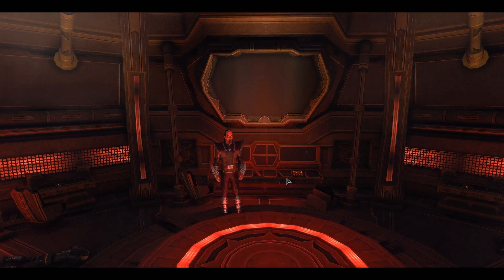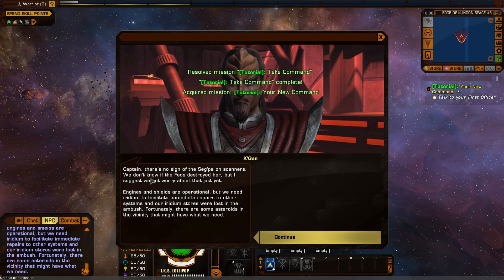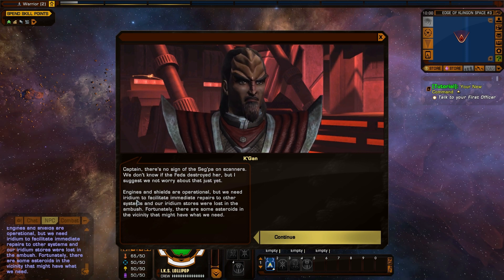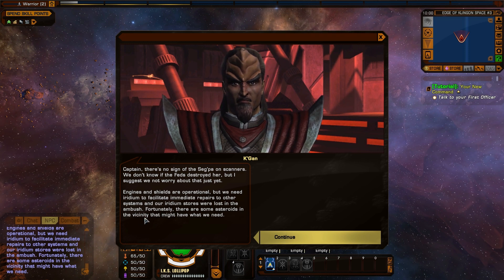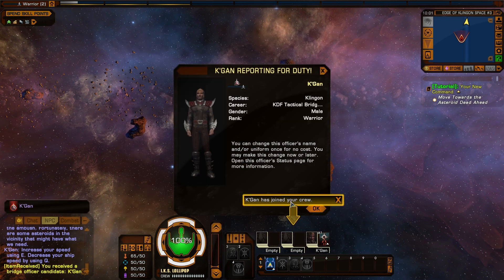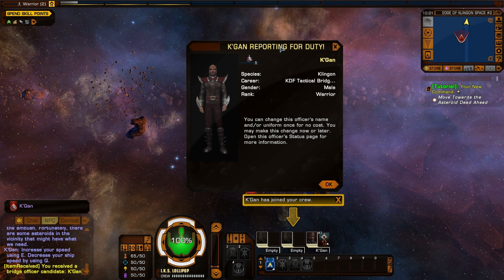Take command. Captain, there's no sign of the Secpa on scanners. We don't know if the Feds destroyed her, but I suggest we not worry about that just yet. Engines and shields are operational, but we need Iridium to facilitate immediate repairs to other systems, and our Iridium stores were lost in the ambush. Fortunately, there are some asteroids in the vicinity that might have what we need. Increase your speed using E. Decrease your ship speed by using Q. Let's find some Iridium. Kagan has joined your crew — okay, so pretty much like the Romulan side and the Feds, I believe they also got one.